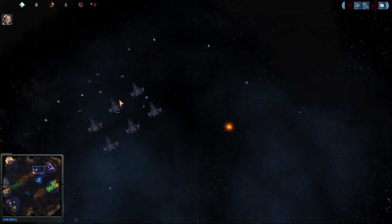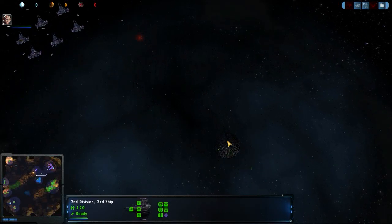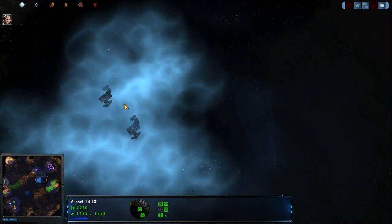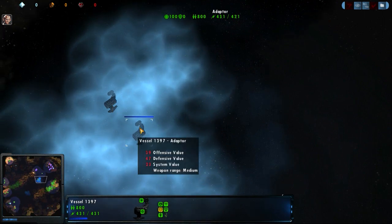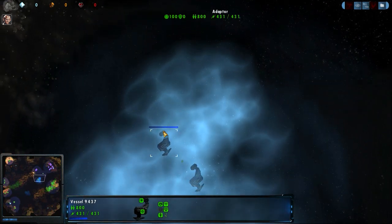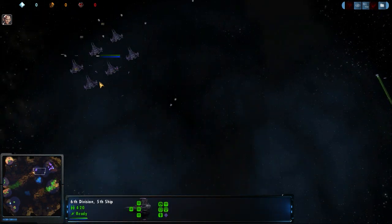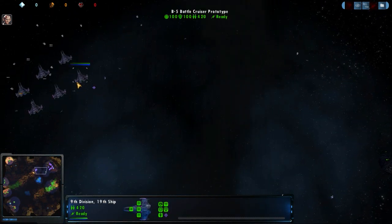Damage down to 50%, making these quite durable against the Dominion fleet. You can see here that the Borg are trying to draw this B5 fleet into the Nebula, and Mort very craftily trying to keep these guys hidden, keep them off the map, not letting his opponent know what's going on.